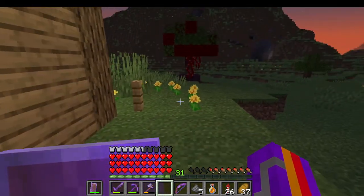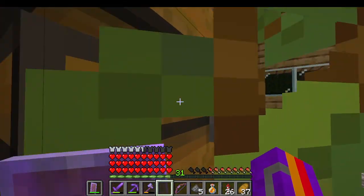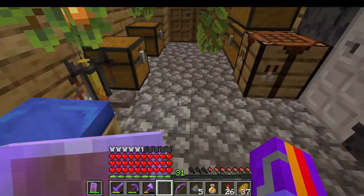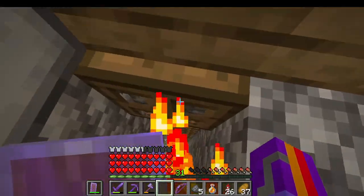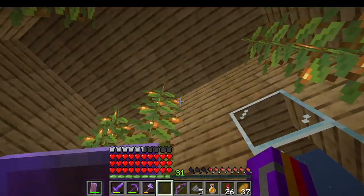As you can see, I have no torches on the inside of my house. My house is lit from inside light — at least up here. I think down here I have some torches, but up here I have none. This relies completely on glow berries.